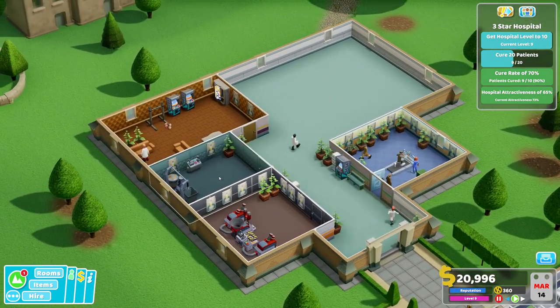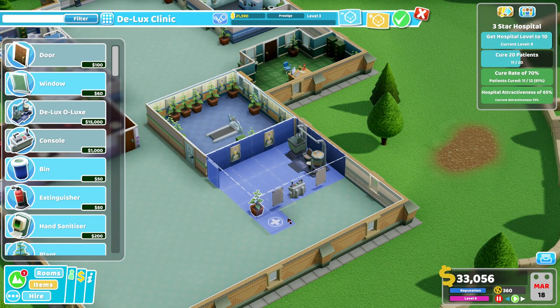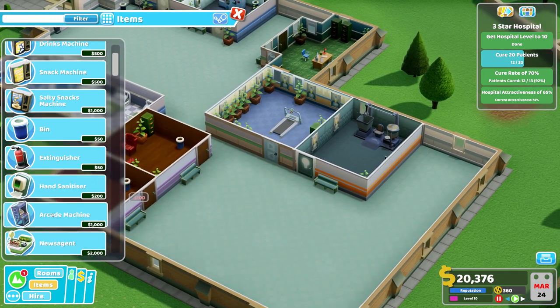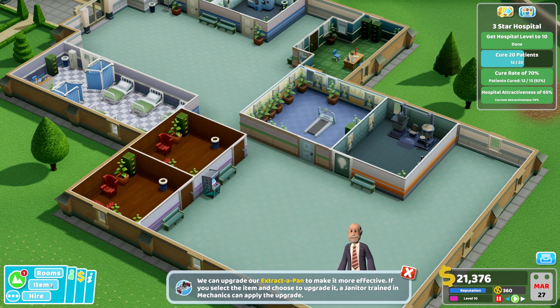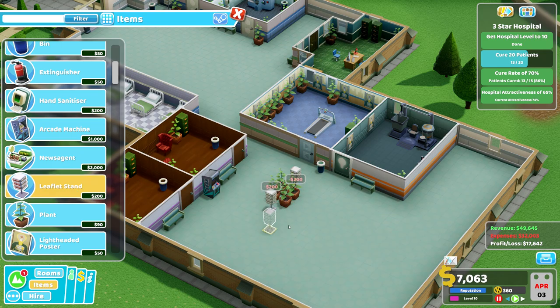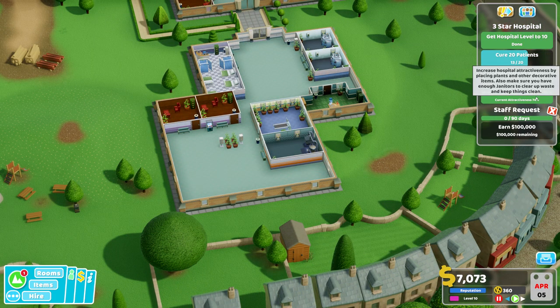One more building — let's go for the deluxe. We can place that one over here. And that's level 10! Let's get a few benches and an arcade machine. Definitely some trees — we want to keep that attractiveness up. With a leaflet stand on either side, the hospital attractiveness is quite up there.